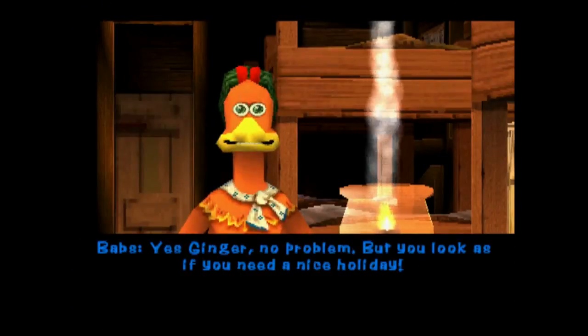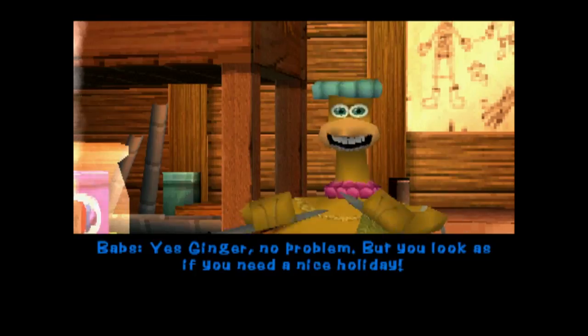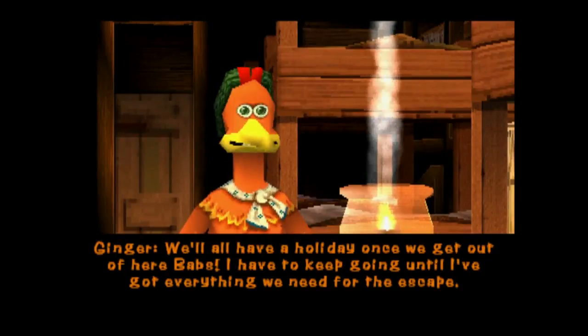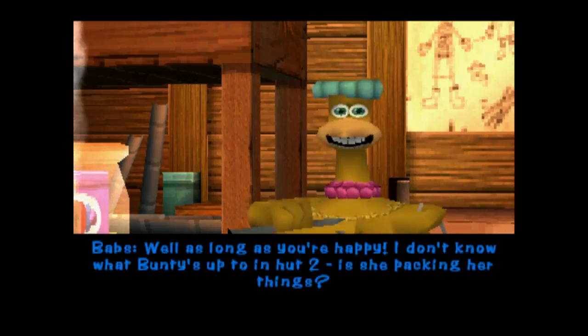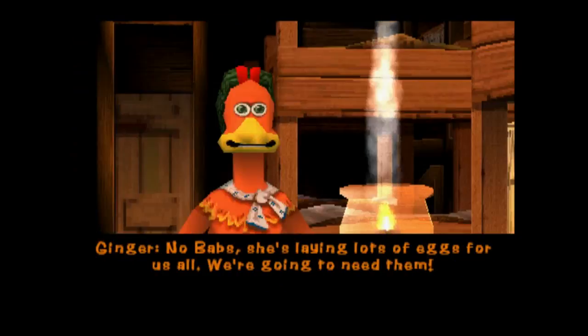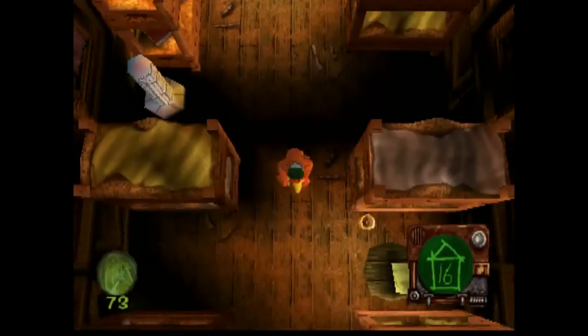Is everything going okay? Yes, Ginger. No problem. But you look as if you need a nice holiday. We'll all have a holiday once we get out of here, Babs. I have to keep going until I've got everything we need for the escape. Well, as long as you're happy. I don't know what Bunty's up to in hut 2. Is she packing her things? No, Babs - she's laying lots of eggs for us all. We're going to need them. Yeah, we really do.